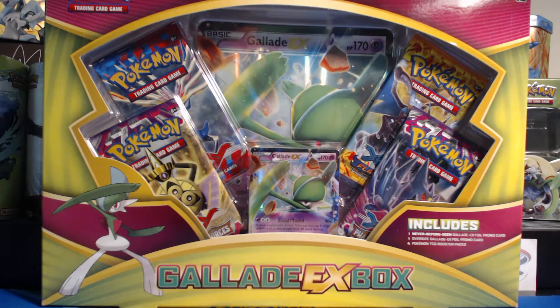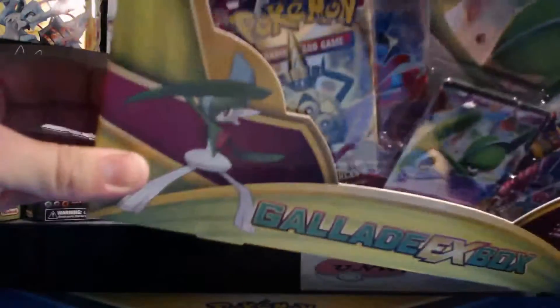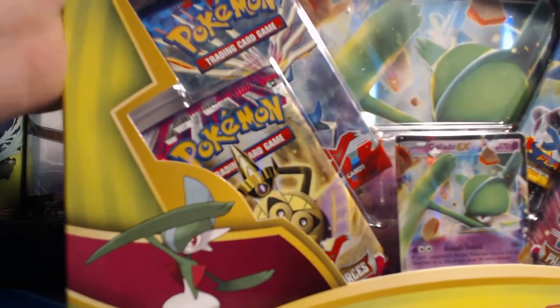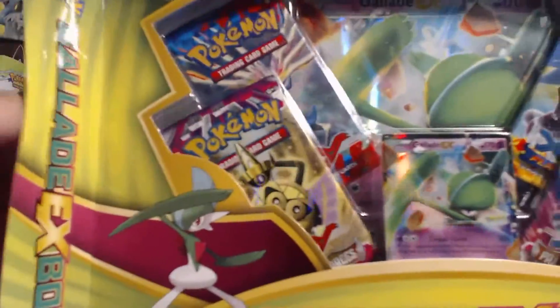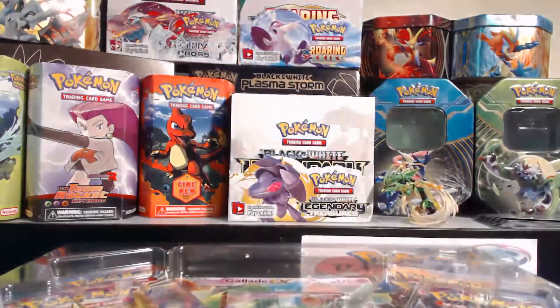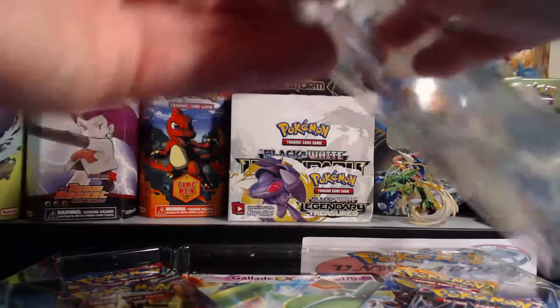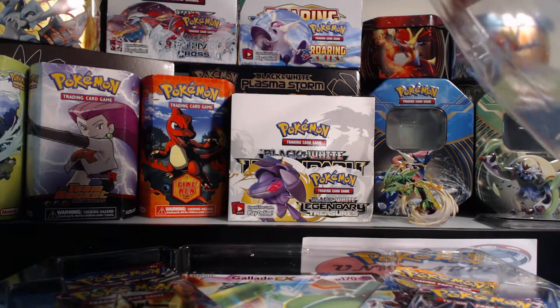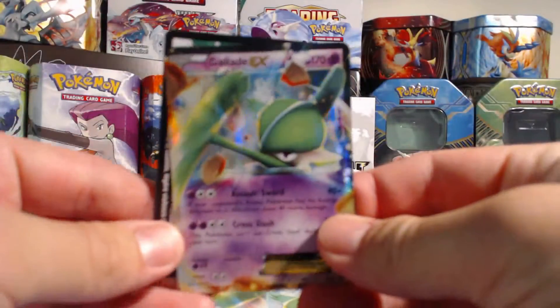What's going on guys, Pokemon Unwrapped here, and I am back today with a Gallade EX box. I have opened one of these before but I found these online for $9.99, so I had to pick up like 11 of them. Get ready for some Gallade EX box openings before we get to Ancient Origins, because that is coming out very soon. Since it was a one-day sale I had to jump on it, to help push some videos through before we hop into the next series of Pokemon cards.